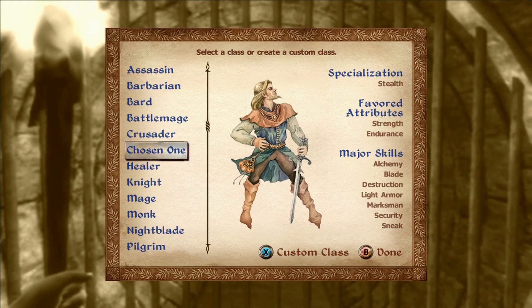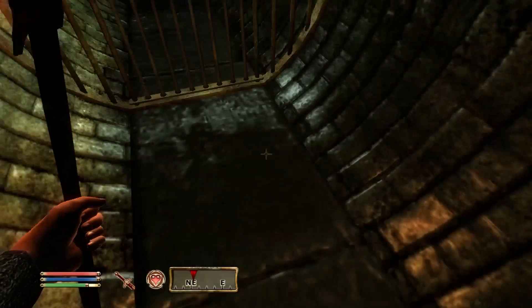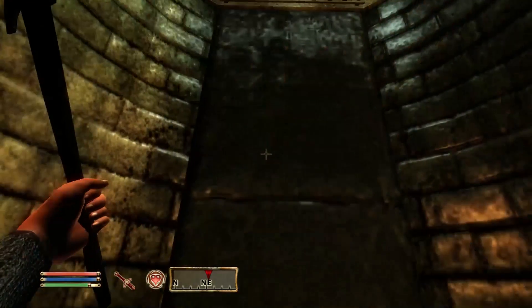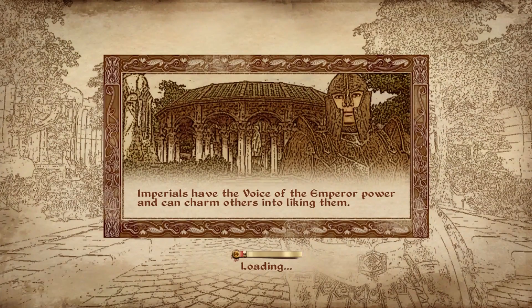For our class — 'Chosen One' — we've got stealth, strength, endurance, alchemy, blade, destruction, light armor, marksman, security, and sneak. We'll keep that one. Character's created. We have some okay starting loot — our first stop is to sell off all our stuff, then head over to Vilverin to pick up that Ayleid statue.